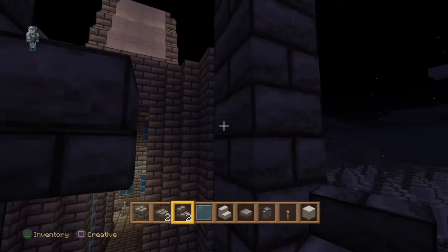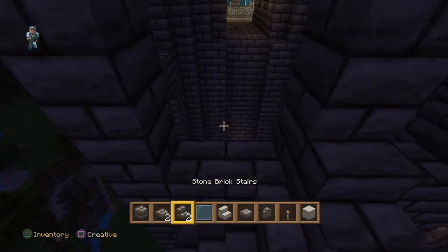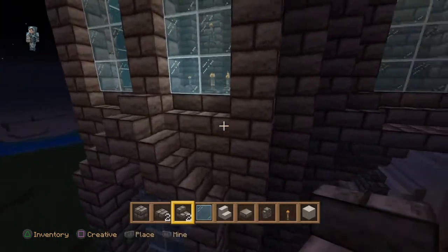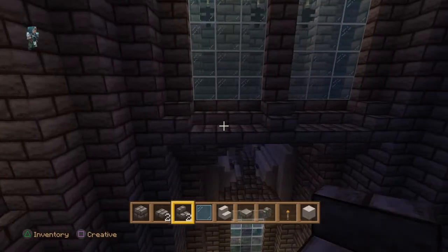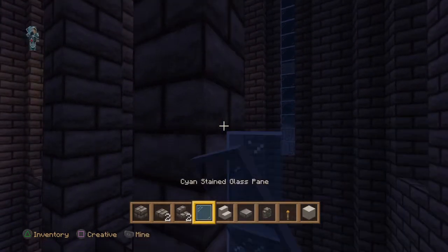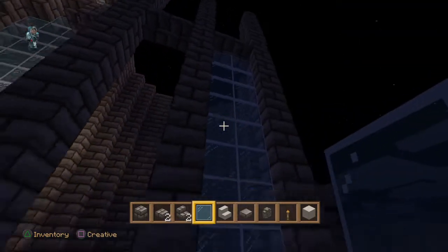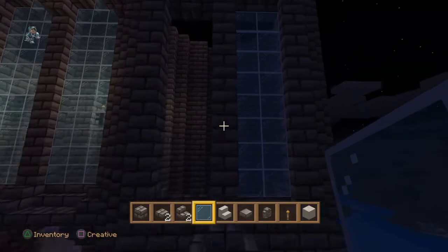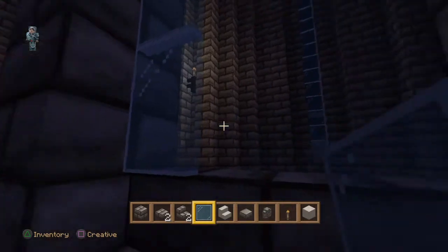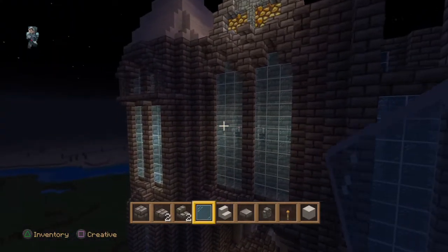Now we'll be able to take our stained glass pane windows - also not forgetting we need to place some stair bricks along the bottom. Let's just have a quick check of the design to make sure I'm not missing anything. So we'll place our step brick blocks down and now we're going to go up with the glass pane windows all the way until it joins the upside down stair blocks, and then all the way down on the second side. We'll quickly fill in this side - glass shouldn't take us too long.